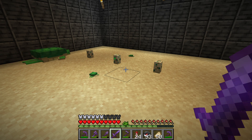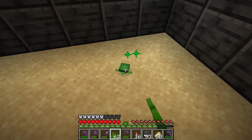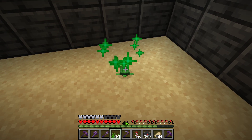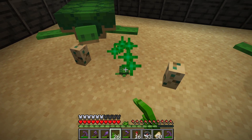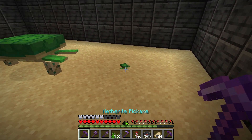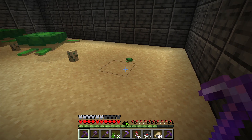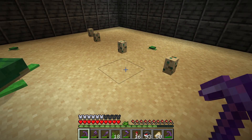You have to be in the area or else the turtle scute will appear and then disappear if you don't pick it up quickly enough. You can make the baby turtle grow up faster by feeding it a lot of seagrass.